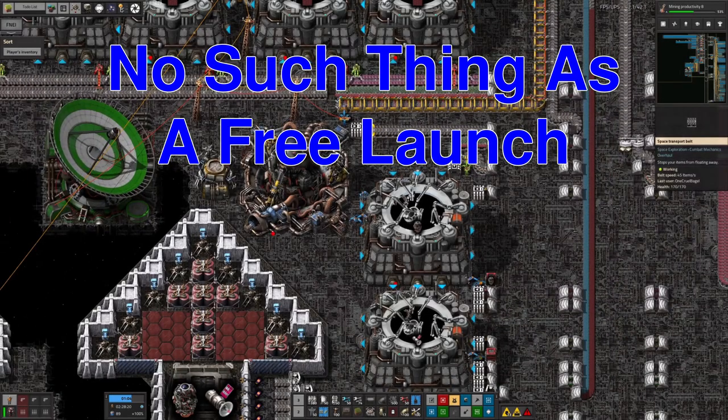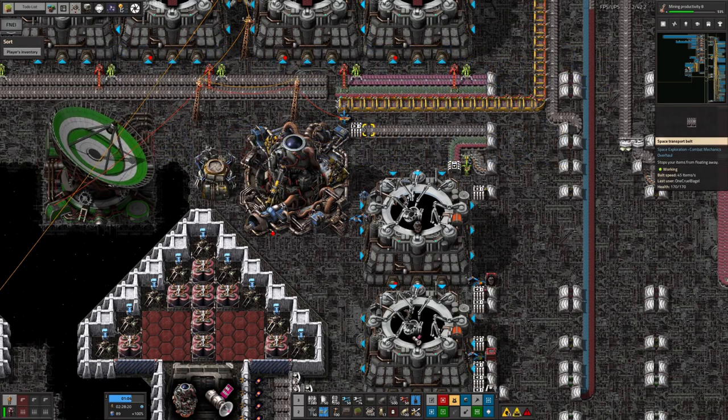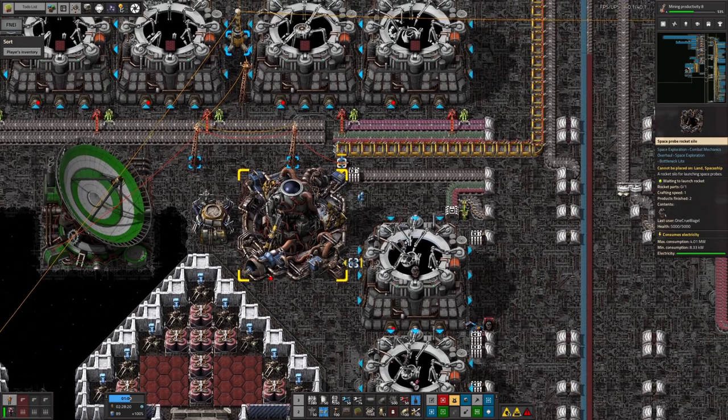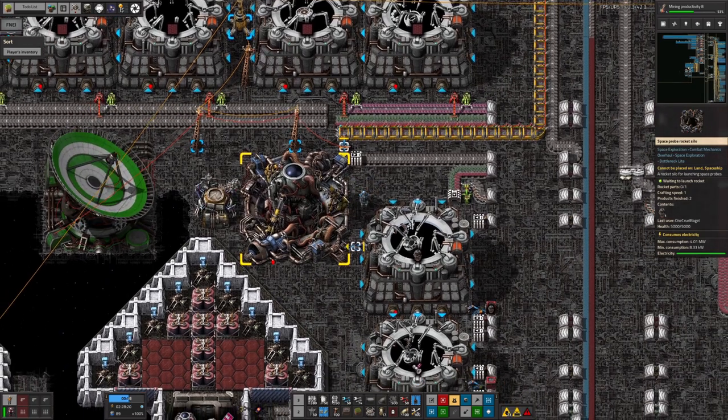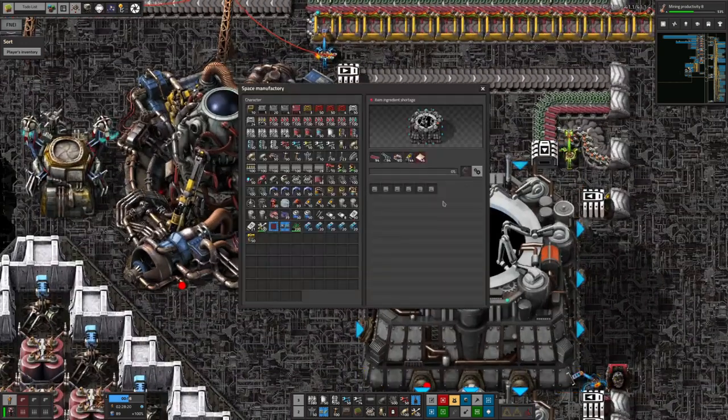This isn't something you absolutely have to do - in fact in my previous 0.5 run through I didn't bother. But I've decided it's worth it this time because it's in theory quite a bit cheaper. In order to launch a rocket from up here in space, all you need to do is make the rocket over here.